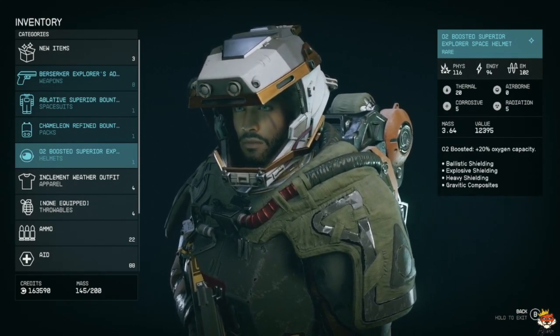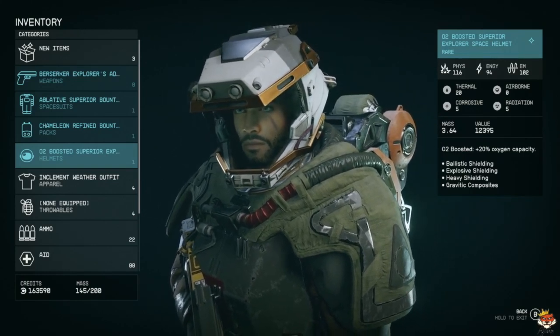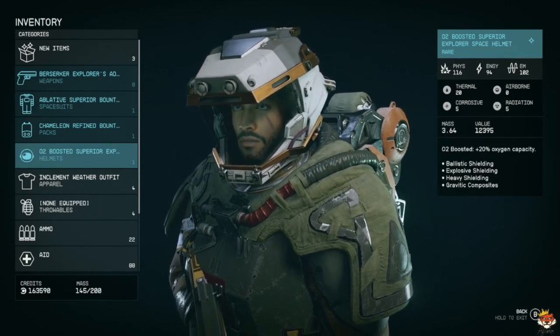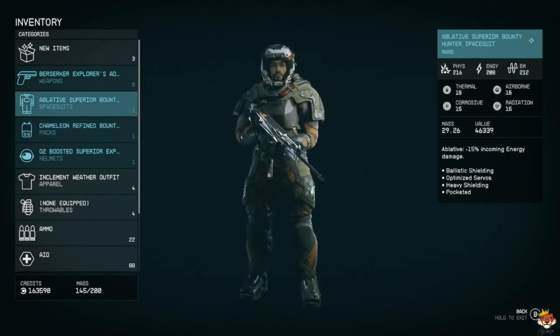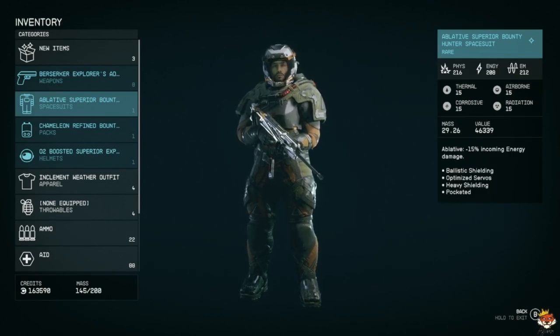As you can see, this is just a rare one and I've modded it with ballistic shielding, explosive shielding, heavy shielding, and gravity composites on my pack. I have extra capacity, emergency aid, skip capacity, and boost pack. On my space suit I have ballistic shielding, optimized servos, heavy shielding, and pocketed.